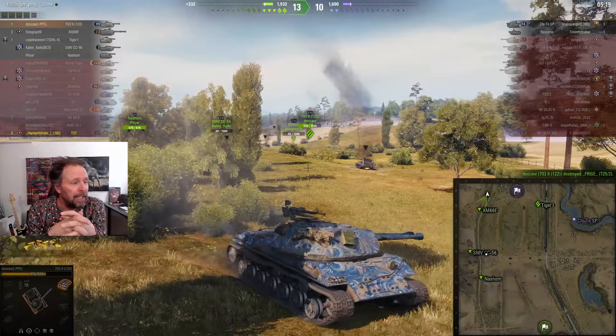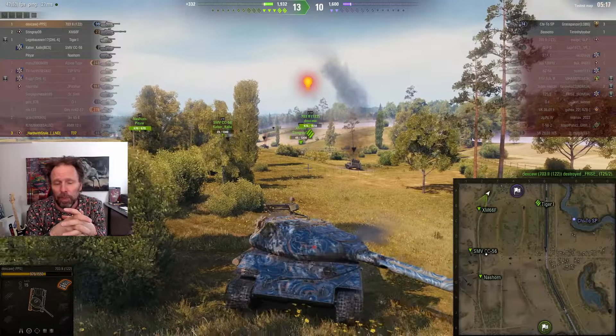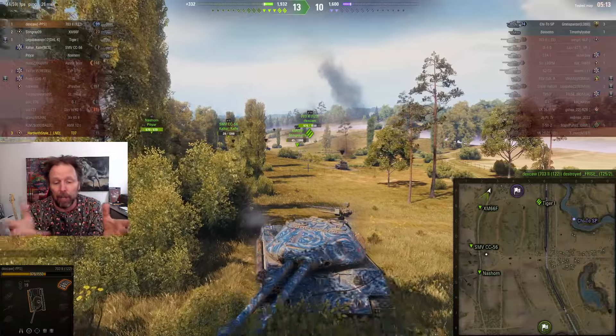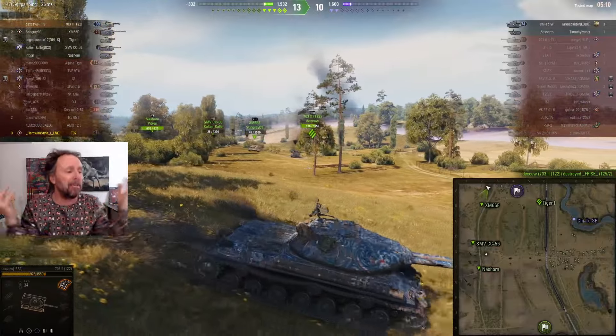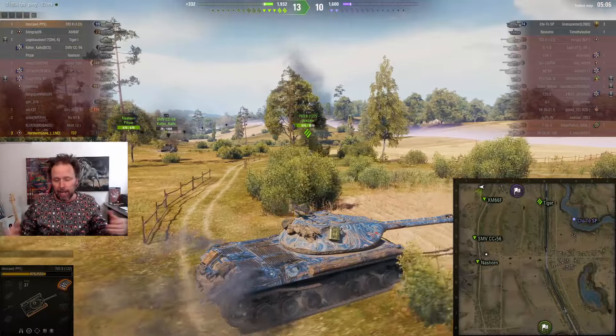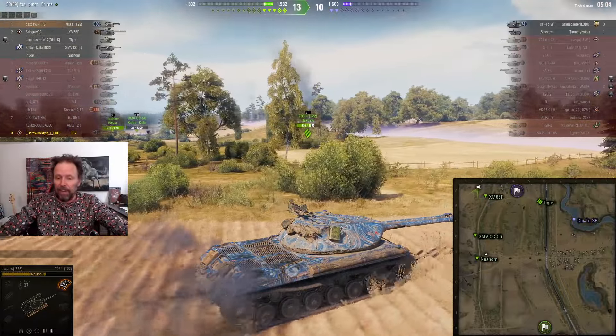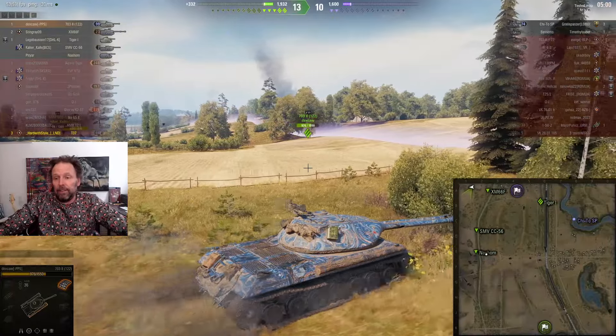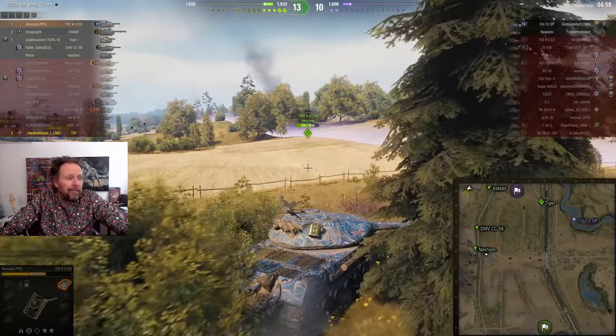This guy is trying to explain how the game works to us: 'if a bigger tank is behind you, it's not possible to spot.' How would he spot if there's a bigger tank behind me? The bigger tank dazzles the enemy and blurs his view range. Of course he can spot you if there's a bigger tank behind you — what the hell does that have to do with anything?